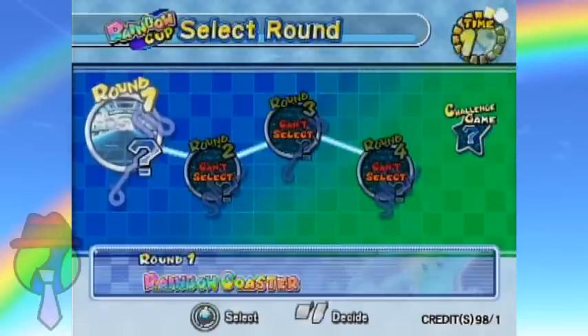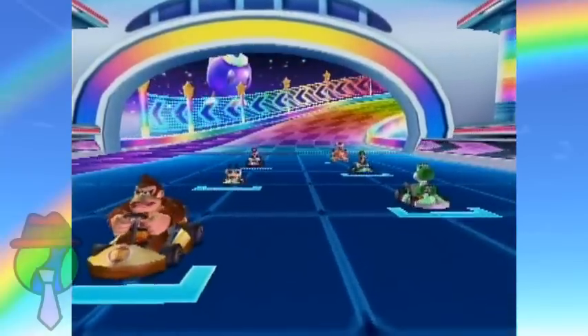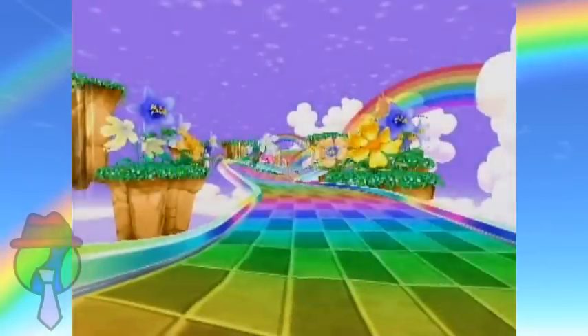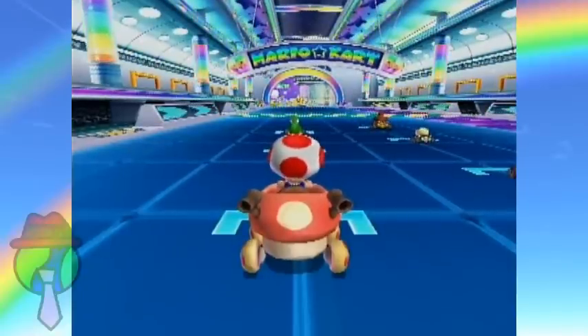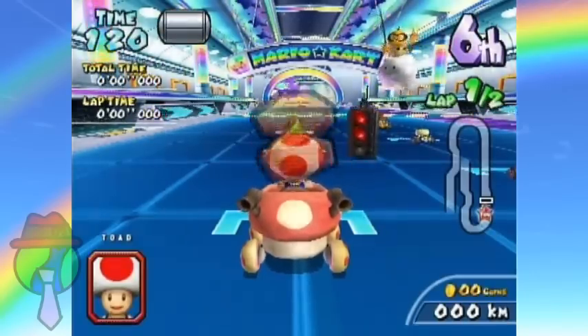Now we're moving on to the Rainbow Cup with some of the most annoying tracks in the entire game. Well, the tracks themselves aren't annoying, but the third and fourth missions are just annoying as hell. The second one, you only get mushrooms. The third one, you only get Thundersticks. And the fourth one, you only get an assortment of shells. And the other AIs don't follow that rule — they get all the items on the board.